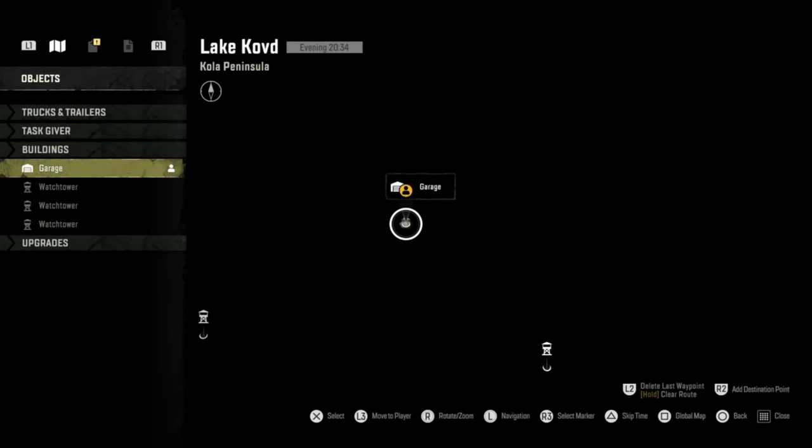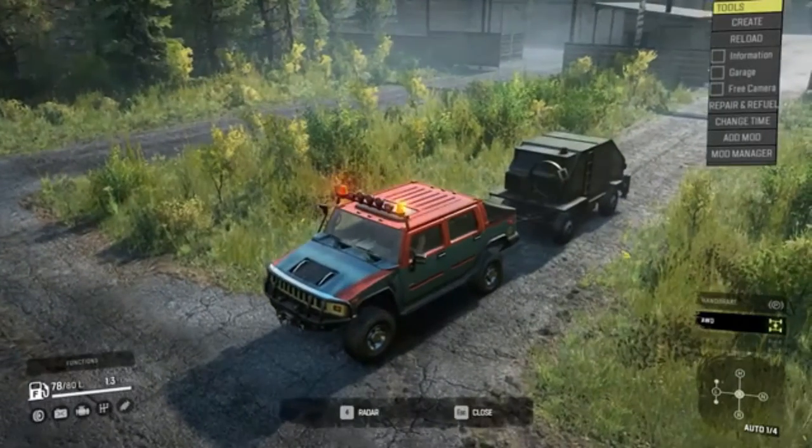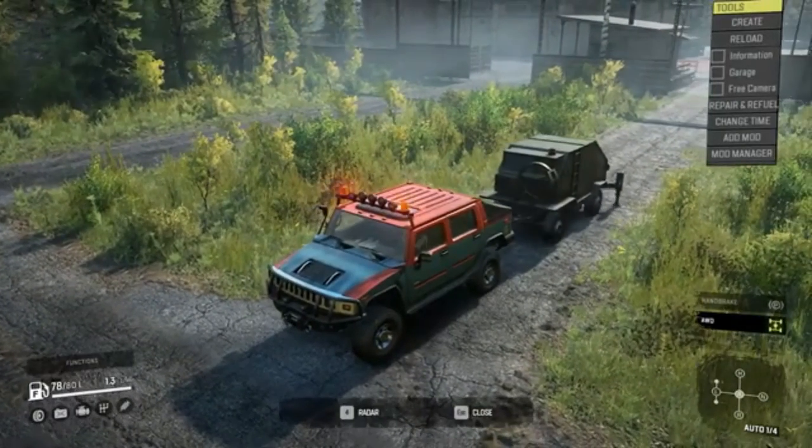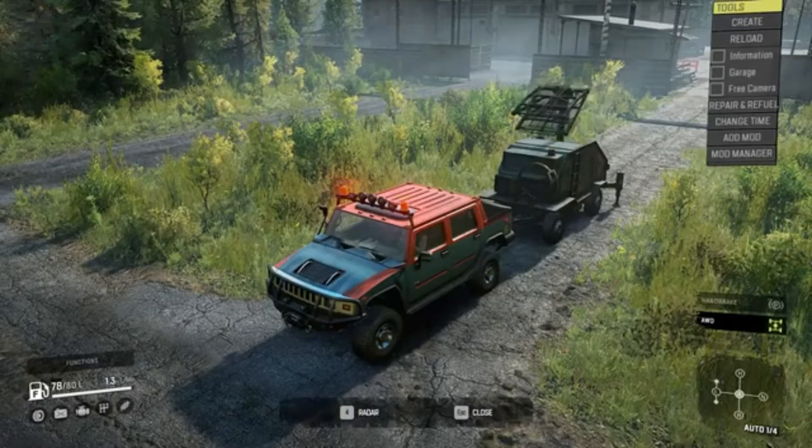If I open up the local map you can see we are in the Kola Peninsula of Russia, in Lake Kovt. If I zoom out, yeah, it's completely black — there are three watchtowers to go and discover. I don't know how big this map is because I can't even see any of it, and the reason it's completely black is because of one of the brand new features in the game, which we're going to get into in just a little bit.